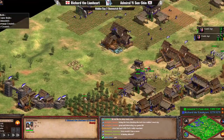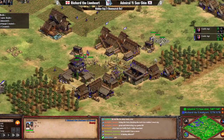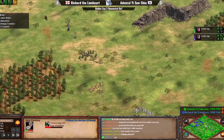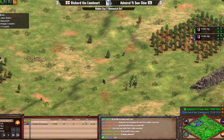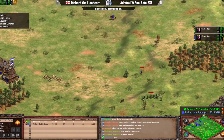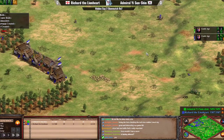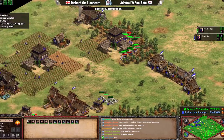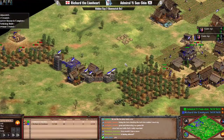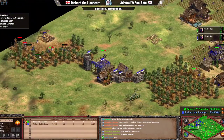It's a fairly even fight in terms of upgrades — plus one, plus two for both sides. Admiral Yi just wants to do damage to his opponent. Three ranged centers for Richard as well, alongside the defensive siege workshop. On the right side, there's a decent matchup. Villager counts are dead even, but military numbers seem to favor Admiral Yi, who also has a bit more map control.